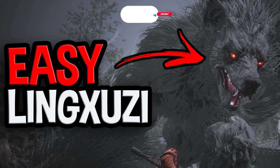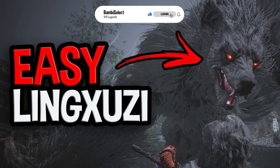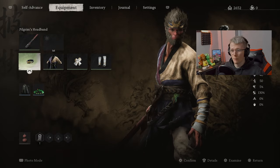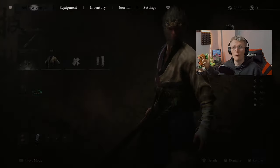In today's video I'm going to be showing you how you can beat Ling Jitsu — I think that's how you say his name — in Black Myth: Wukong. We're going to jump straight into it; we are currently level 11 and I'm going to show you the setup that we've got. It's pretty easy because we're at the very start so there's not a lot to go through.